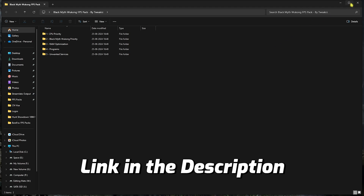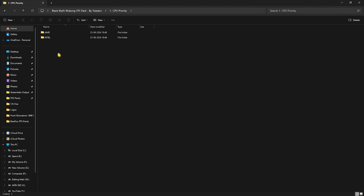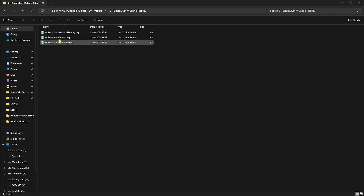Next is the Black Myth: Wukong FPS Pack by Tweakers — I'll leave a link in the description below. You'll find five folders. The first is CPU Priority, containing AMD and Intel CPU priority scripts. Run whichever matches your CPU. Head back to the main folder and go to Black Myth: Wukong Priority, where you'll find High and Above Normal priority options. Leave your PC specs in the comments and I'll help you choose.